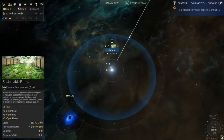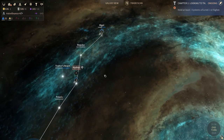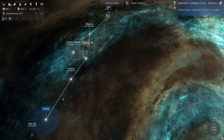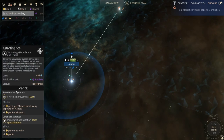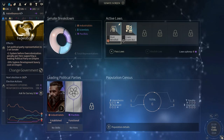Good day everybody, Hans here, and welcome back to another episode of our Endless Space 2 Let's Play — more like a tutorial walkthrough. So sit back, relax, grab a snack. Last episode we had our first election and how elections work. We also had our first space battle, so yay.